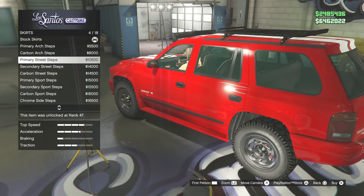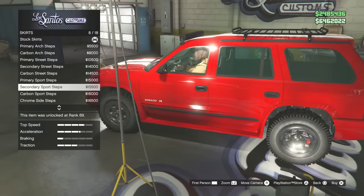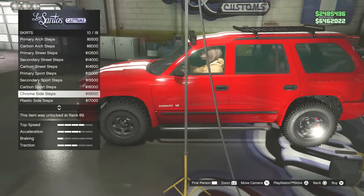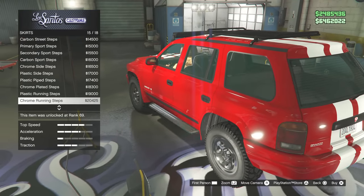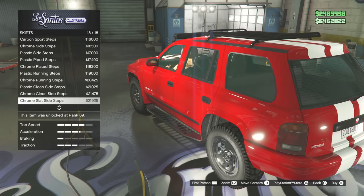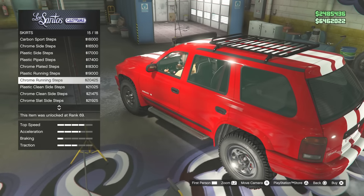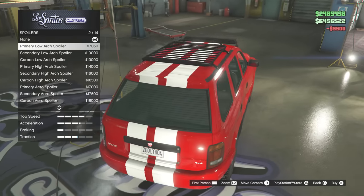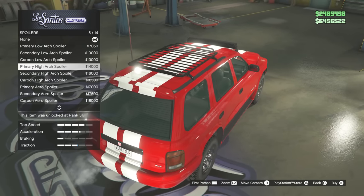When you modify the arch cover, it gets rid of the sidestep, but then you can put on a sidestep separately — good to know. If anyone didn't want to lose the stock fenders because of the sidestep, you've got many other options. They seem to share the same sidestep design as other cars, and look how expensive these sidesteps get — 20 to 22K.